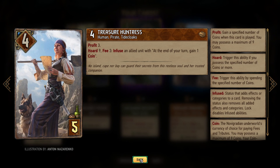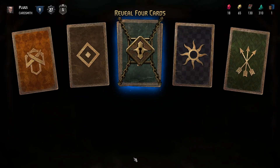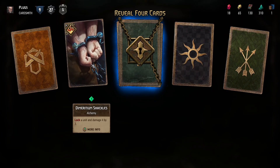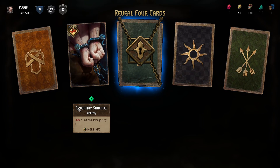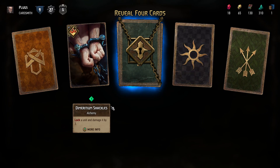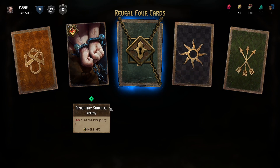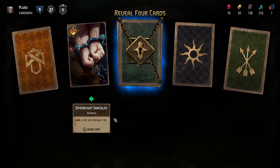Next: Dimeritium Shackles — lock a unit and damage it by three. Not too bad.